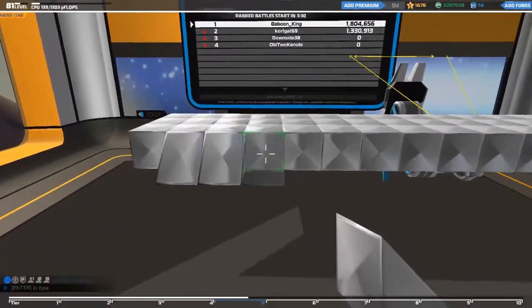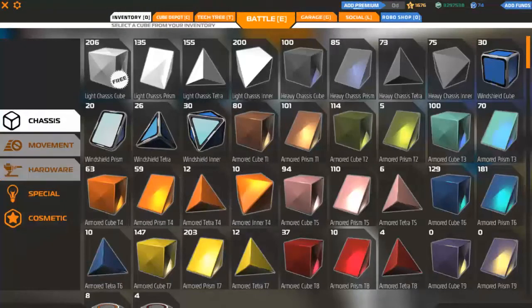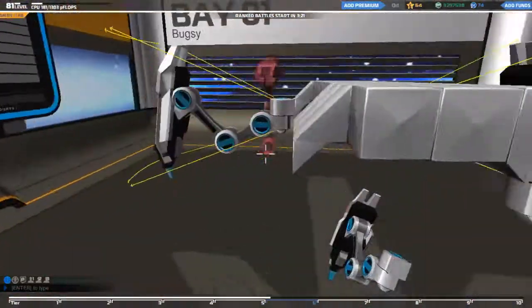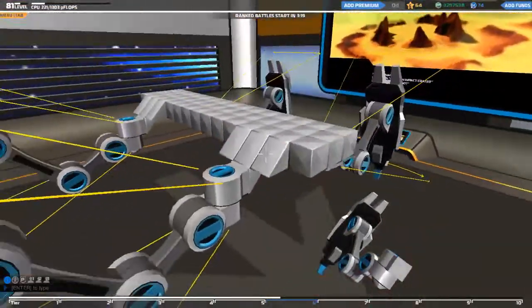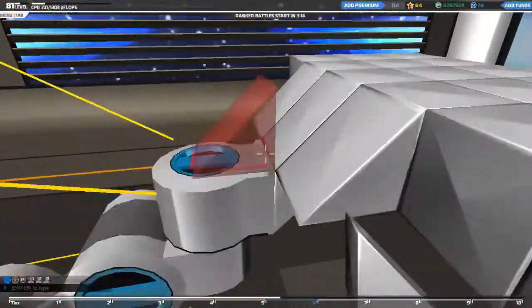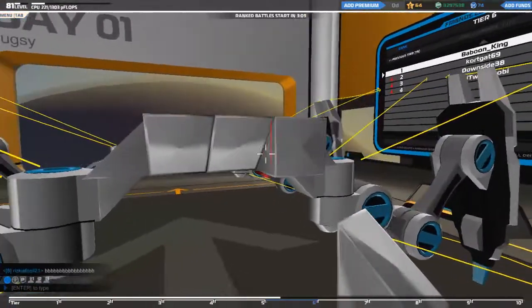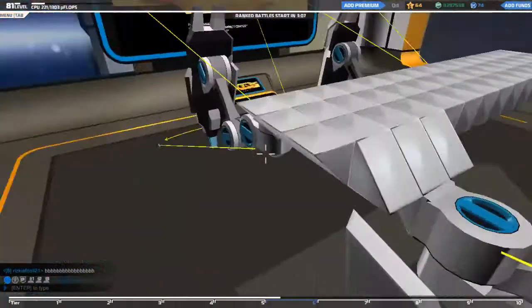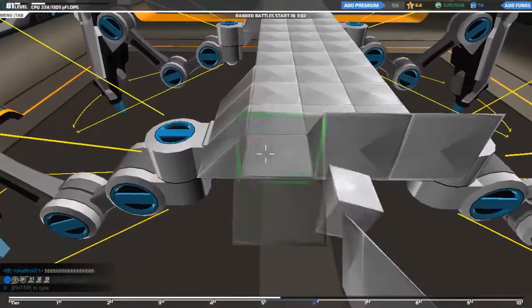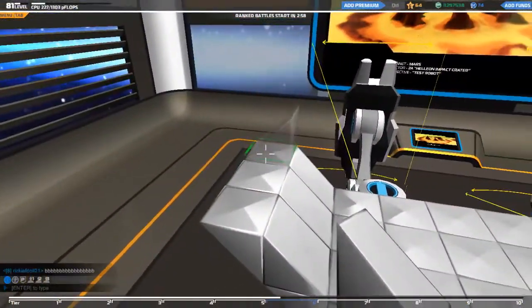This is just an idea to get you started — for those new players who don't know how to make a walker, this is how you do it. First of all, you have to get to tier 7, so good luck with that. As you can see we are still on tier 6, but as soon as you start chopping and changing things around, you'll get there.